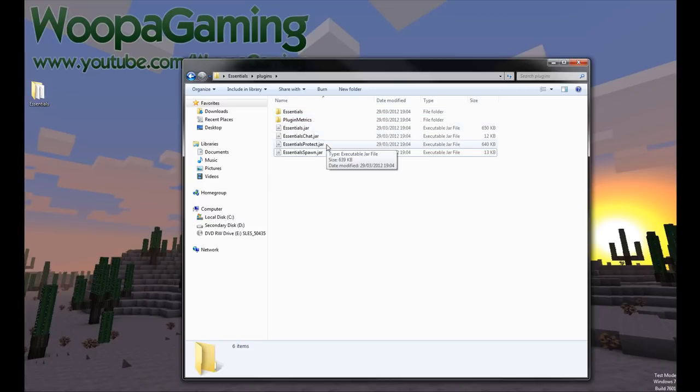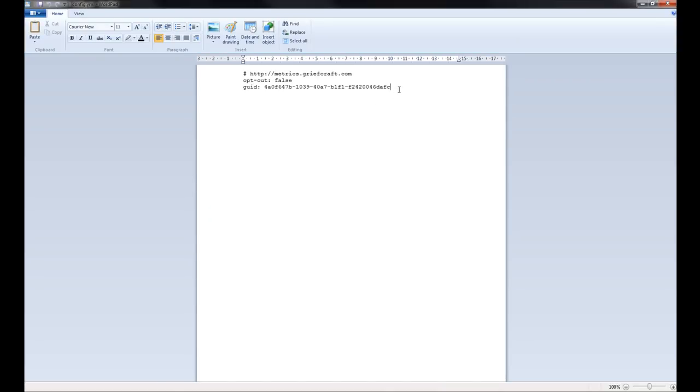I'm just going to go over the configuration. When you run this, you'll get a folder called Essentials and one called Plugin Metrics. Plugin Metrics just tells the developers of Essentials that you're using it and the stats of how much it's being used — it will send information to GriefCraft. You can opt out by changing that to true, should you not want stats being relayed.